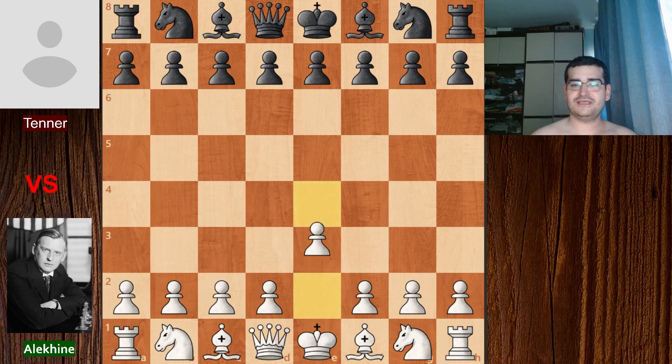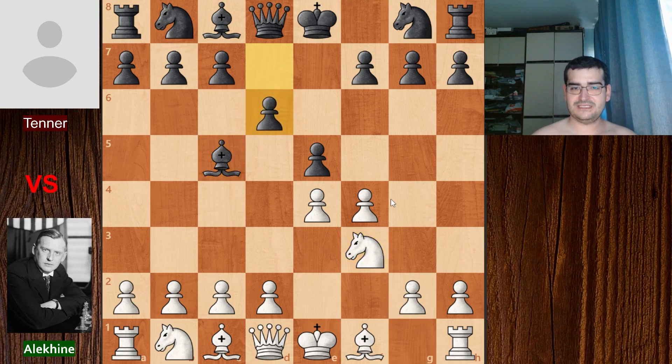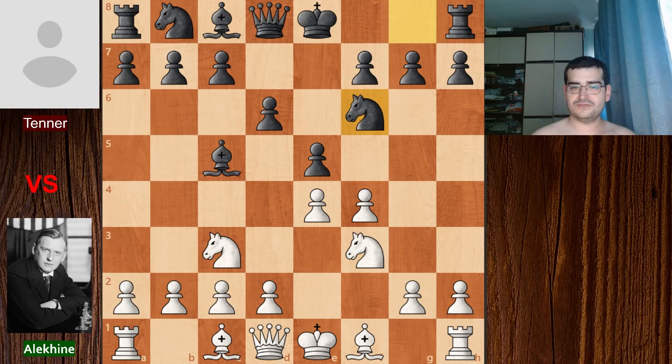Our game started with e4 for Aleksandr Alekhin, and black replied with e5. Now we have f4 — the King's Gambit — a really popular opening back in those days. Black decided not to accept this gambit and played bishop c5. Our game continued with Nf3 for Alekhin, then d6 to protect the pawn, and Nc3 for white.